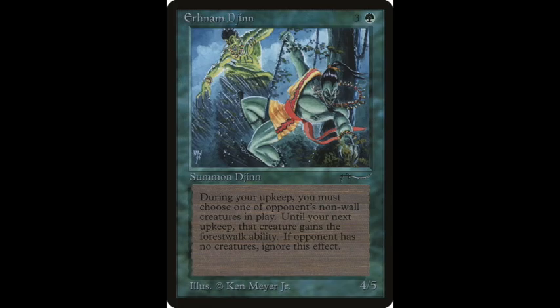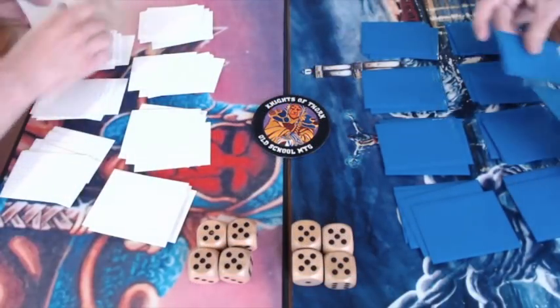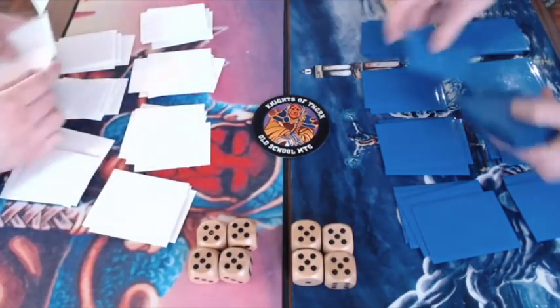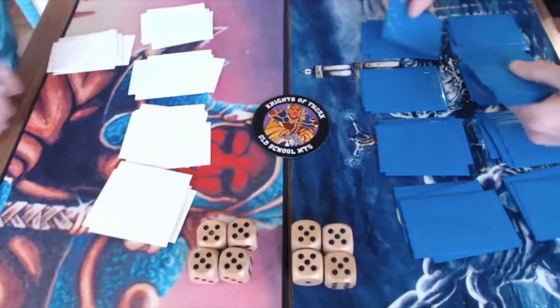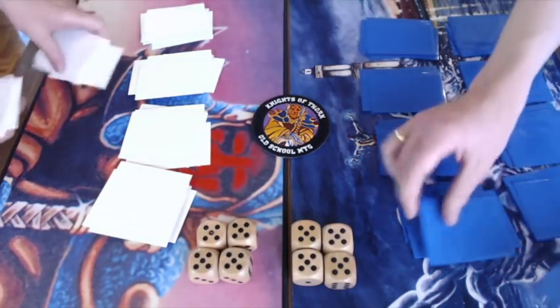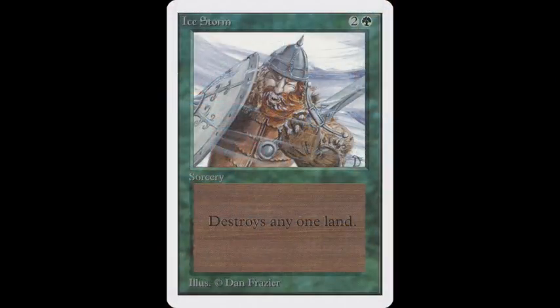The deck we're going to see today is not Urza Geddon, but it's a spin-off — it's Urza on Ice. The big difference is that there are Ice Storms replacing the Armageddon. The advantage of the Ice Storm is, first of all, it's one less to cast: one green and two instead of one white and three. Another advantage is that it destroys one land, not all lands.